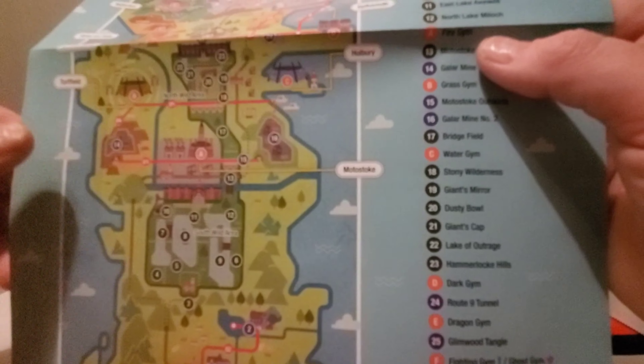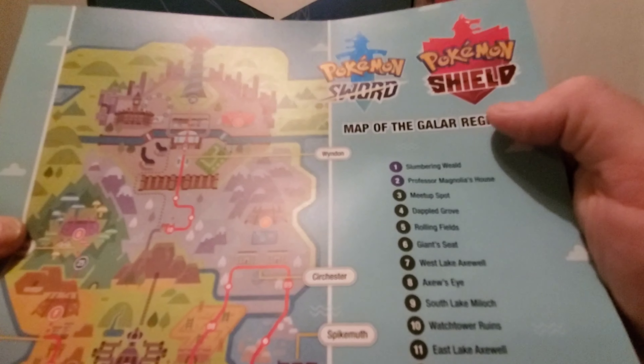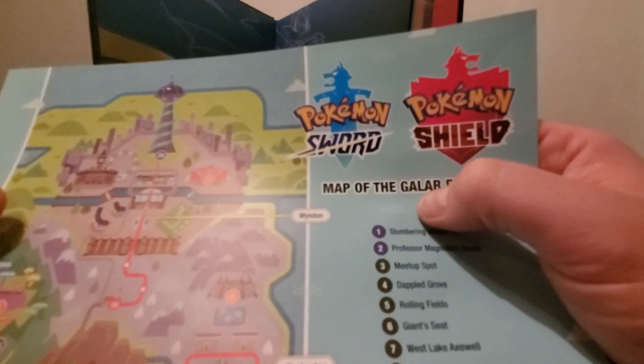We have a comprehensive map poster here — a more in-depth kind of poster that serves as a step-by-step walkthrough guide of what to do next and where everything is located. For example, location 10 is the Watchtower Ruins. It shows the projected route you'll be taking and all the different gyms, battle arenas, and things like that. Then this map here is the map you actually see in the game — so you get to see what the in-game map looks like.